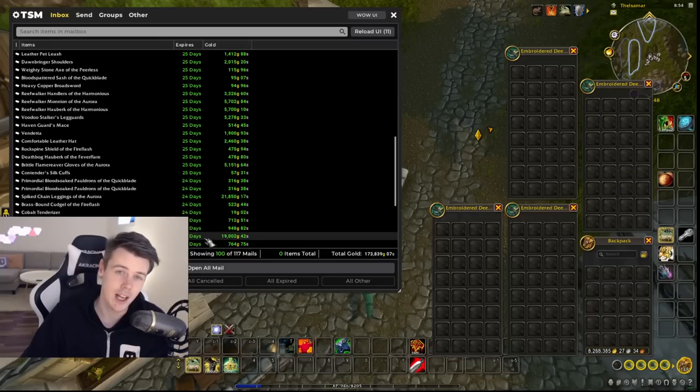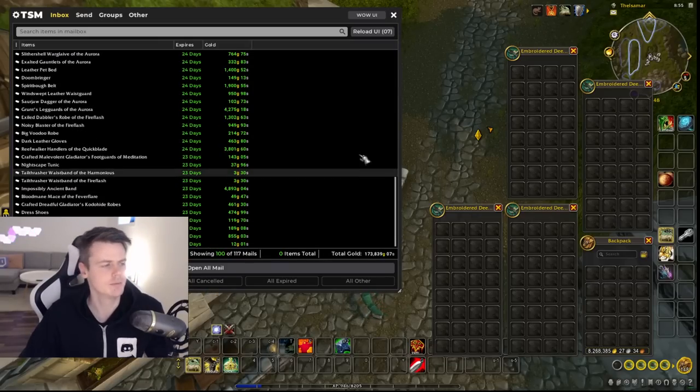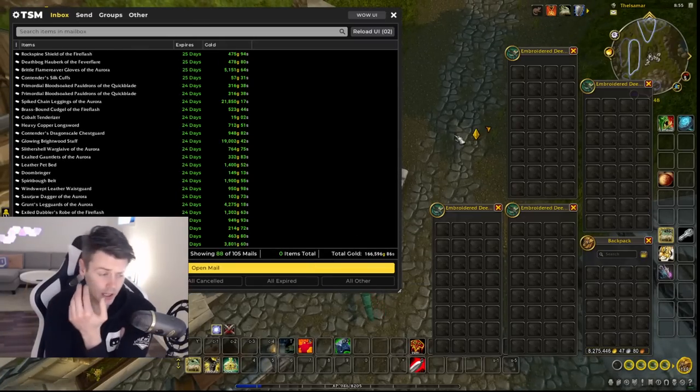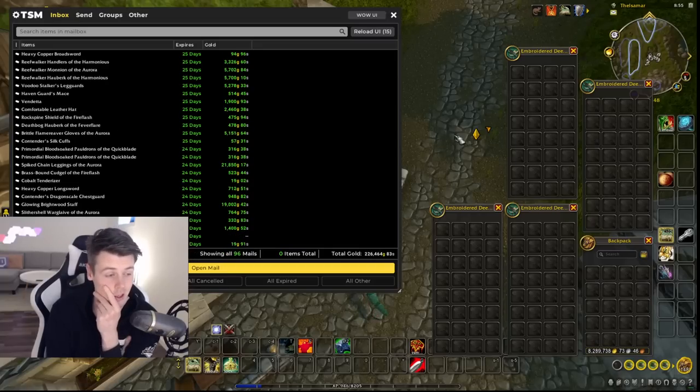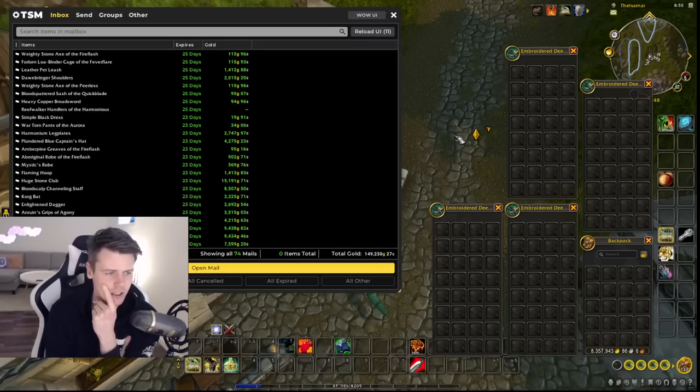He probably bought more but I didn't have the cheapest ones available by the time he wanted to buy the set — but that's also from Nasotar. Then I sold spiked chain again, 21k, that's really good. Glowing Brightwood Staff is an epic staff from Classic — world drop. And that's pretty much it worth mentioning. 173,000 gold.